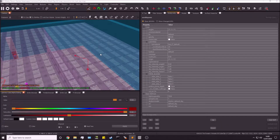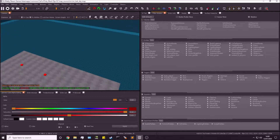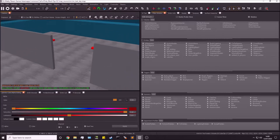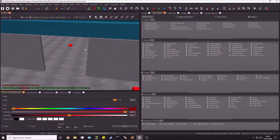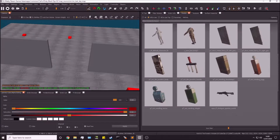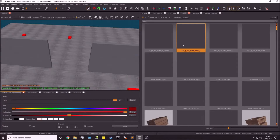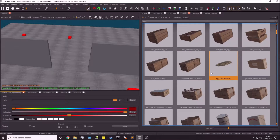Now I'm going to go to filters and uncheck volumes to keep things clear. Next we need to actually make the debris. I'll go over to models and search for 'crate' — I'm just going to use a typical wooden crate, nothing special.